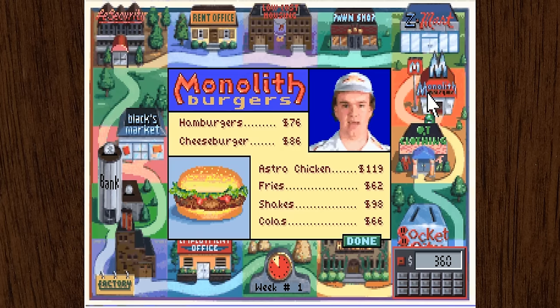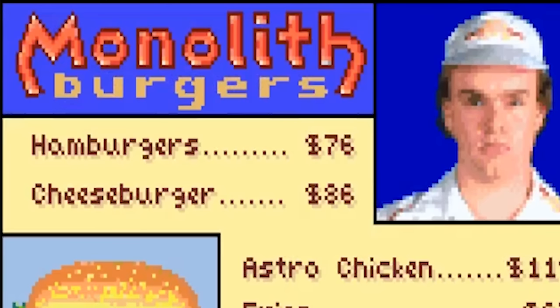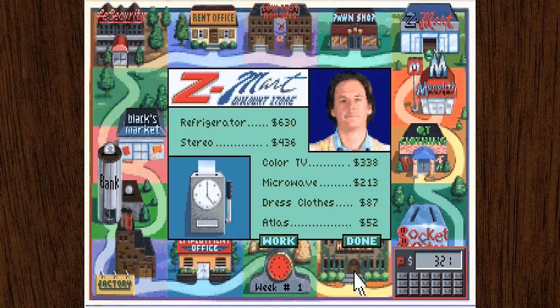Welcome to Monolith Burger. Our food is untouched by human hands, only by teenagers. Hamburgers are only $76 — what a steal! Free refills if you can finish one cup of our coffee. Looks like we've got just enough time to work a little more over at Z-Mart.